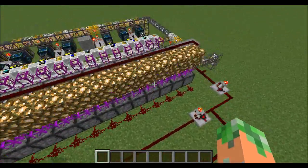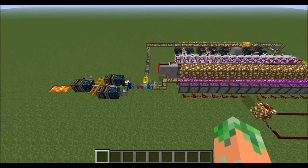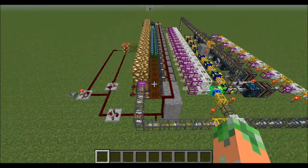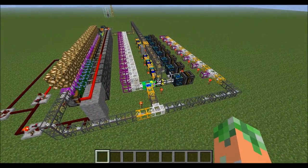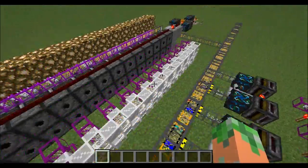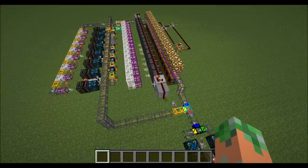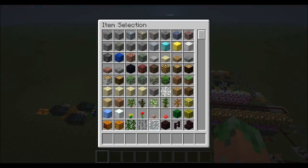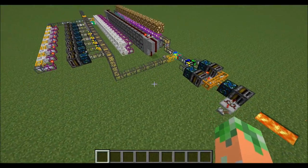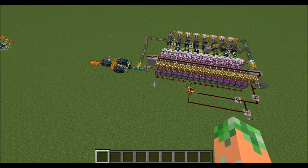If you guys have any particular machine you want me to invent to do a particular task using Red Power, ComputerCraft, IndustrialCraft, or BuildCraft — and I did use BuildCraft pipes for this, not sure why, it just felt like it, though Red Power pipes probably would have worked just as well. Anyway, if you have anything you want me to invent using any of the technical mods, I'll do my best. If you want me to make a tutorial on this, I will — just leave a comment down below. I will see you guys next time. Bye.